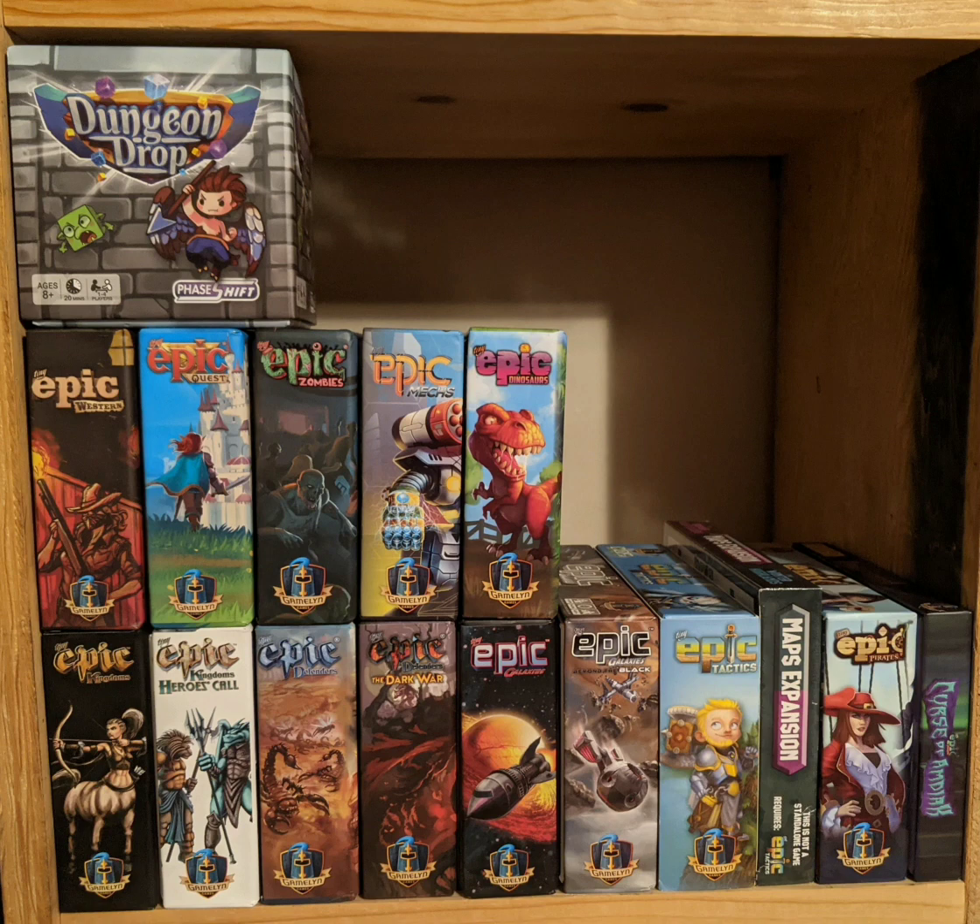We have Tiny Epic Western, which is kind of a combination of poker and worker placement. You'll be moving your meeple around to different places trying to build buildings, and you'll be playing three-card poker either against the house or against other players to solve disputes or fight. Whoever has the most points at the end wins. A neat thing in this game is the gunslinger dice, which are shaped like little bullets, and the wanted card in the Deluxe Edition — which is what I have — is plastic and goes over your character card so it looks like a wanted poster.